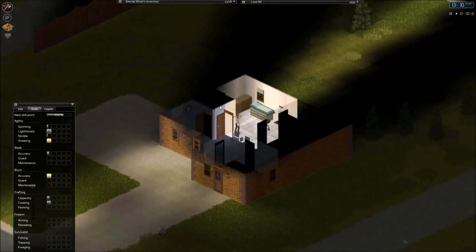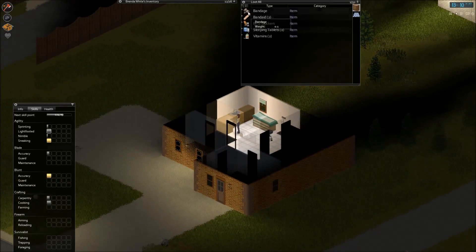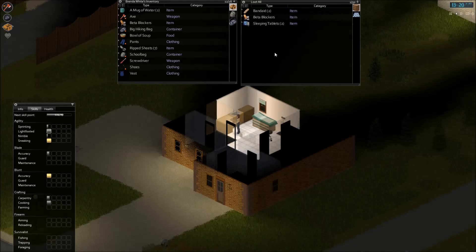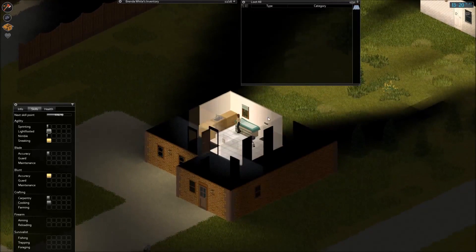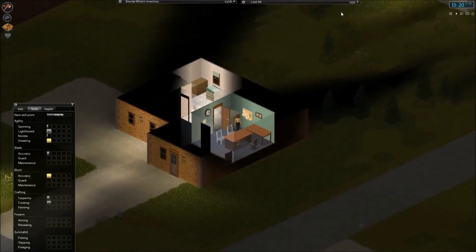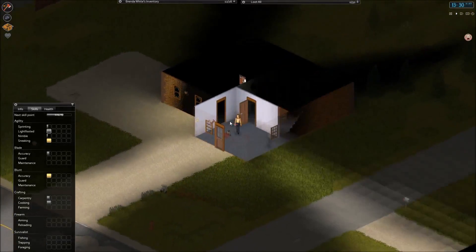It is too early in the day, we have plenty of time to look around. Bandages — I am going to take them. Vitamins — I can't carry much because I have a lot of stuff with me, but I will grab as much as possible. And I'll have this location on my mental map.